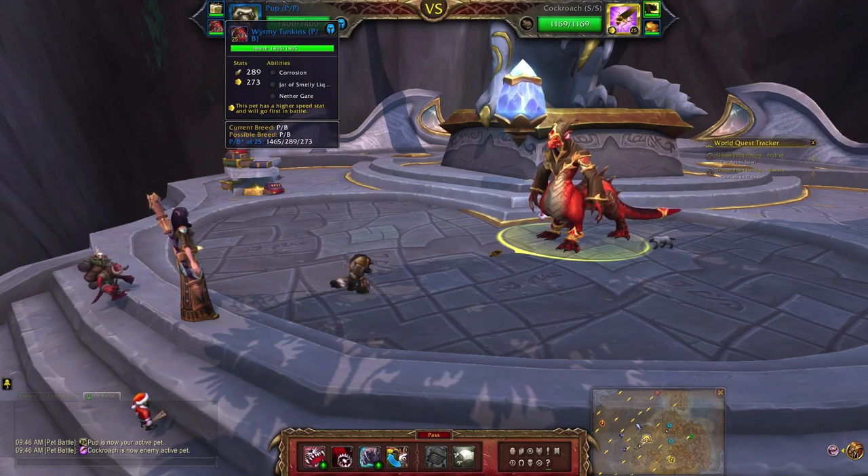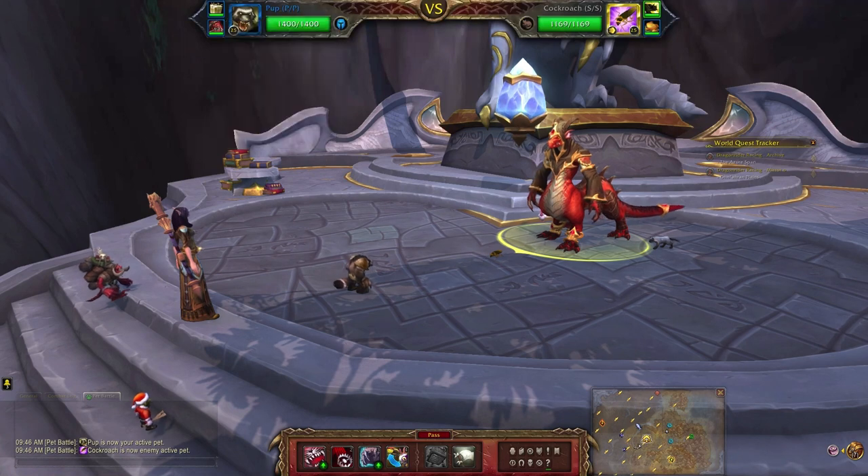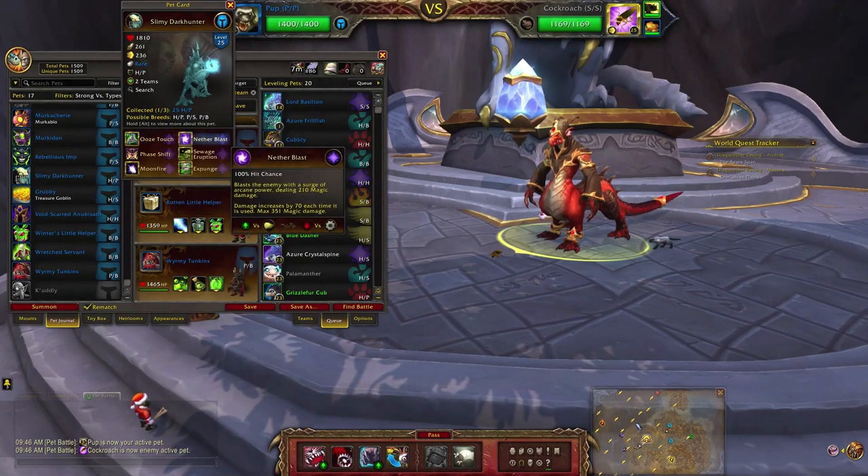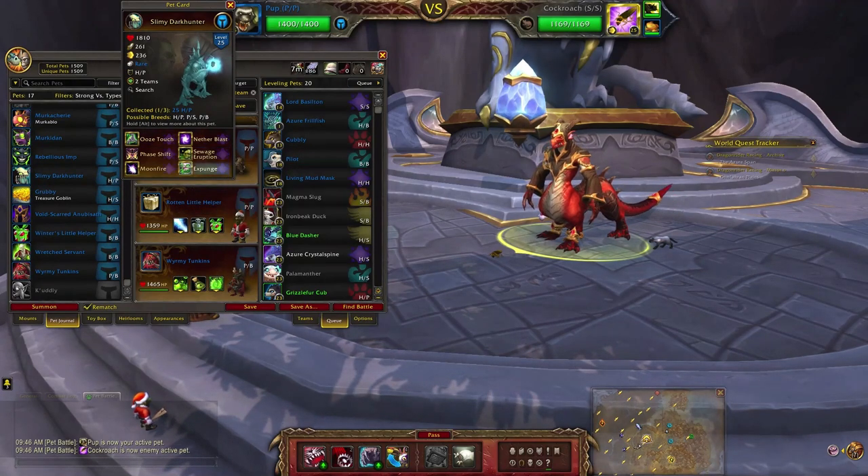I'll add a link to the description and card in the video itself so you know where to find this one. In the meantime, if you don't have Wormy Tunkins you could use the Slimey Dark Hunter with Nether Blast, Sewage Eruption, and Expunge.